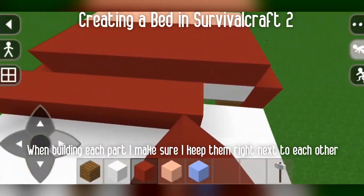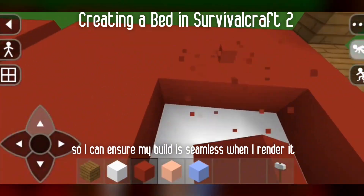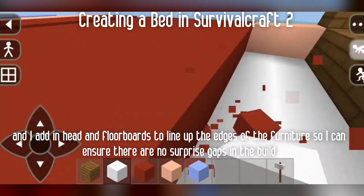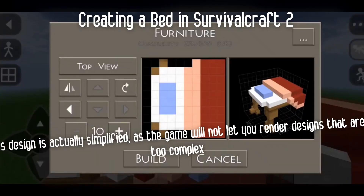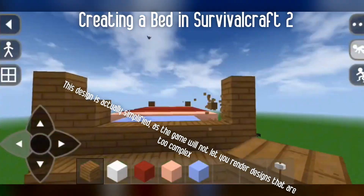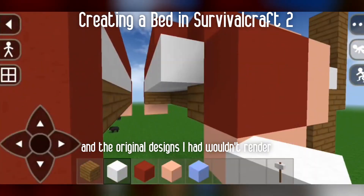When building each part, I make sure that I keep them right next to each other so I can ensure my build is seamless when I render it, and I add in head and floorboards to line up the edges of the furniture so I can ensure that there are no surprise gaps in the build. This design is actually simplified as the game will not let you render designs that are too complex, and the original designs I had wouldn't render.